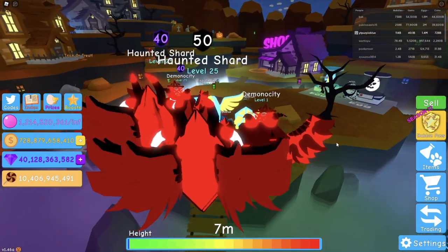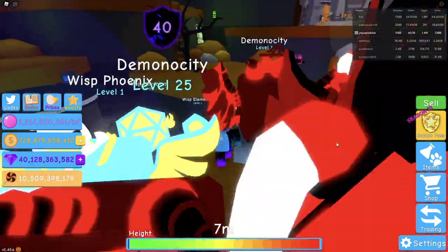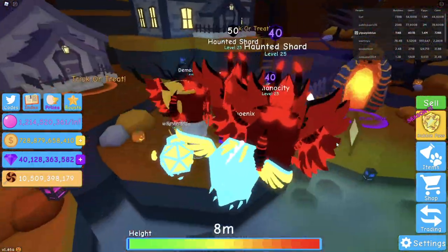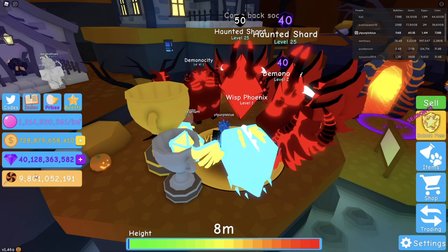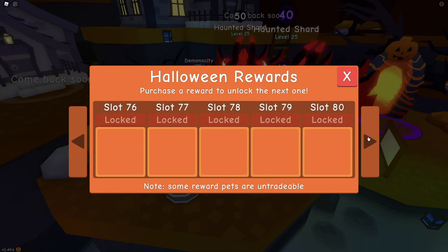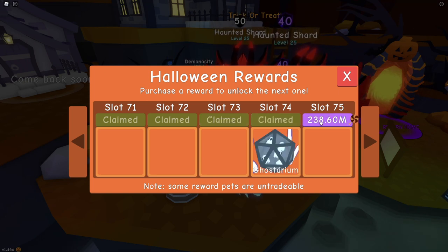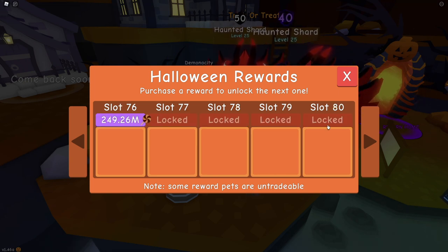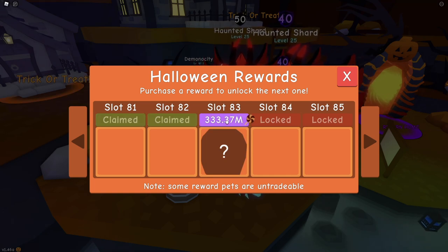We got disconnected but we're back in. Let's go right back to the event. I have nine billion left, so let's see how far that gets us. We're almost to tier 100 — there's the Ghost tier, we're almost there.